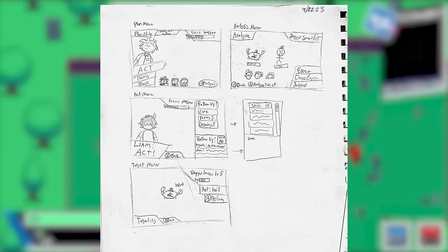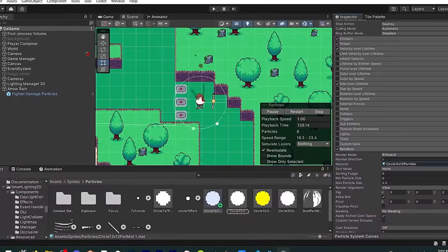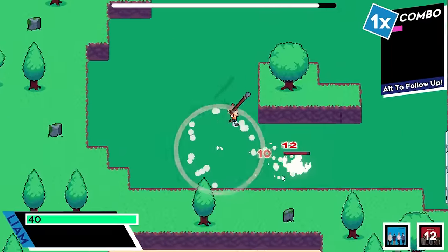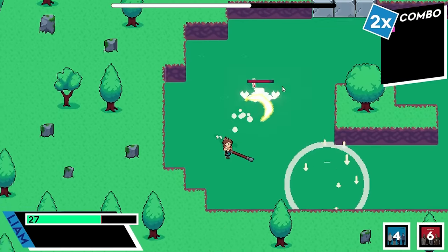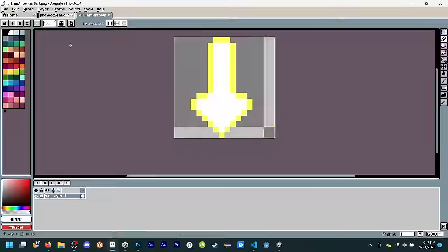On day 189, I started on some new UI for the plan state by drawing it all out on paper. On day 190, I made the very first follow-up: Arrow Rain. This is a follow-up that triggers whenever you have Liam as your active party member and Yuri performs the follow-up attack. Basically, it spawns an area at the position where your mouse is, and that area does tick damage over time to enemies in the area. I made an Arrow Rain particle effect for it, got it instantiating and everything, and now it sort of works — but it's still kind of buggy.